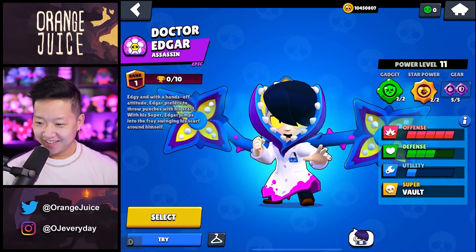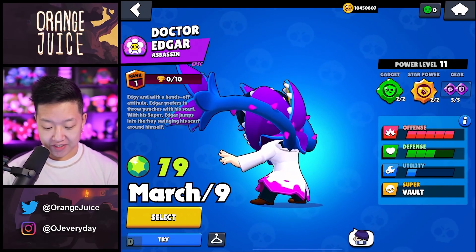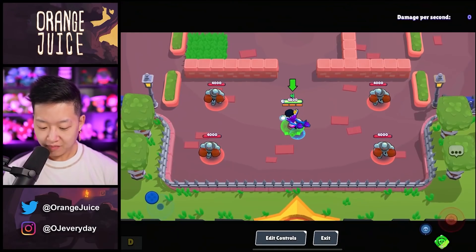Dr. Edgar is going to be available on March 9th for 79 gems — totally unrelated to anything else and a completely original skin idea. And instead of eight arms, it's two. 100% original.